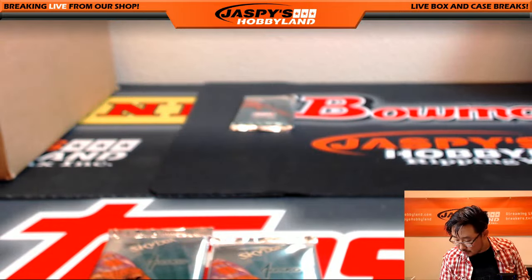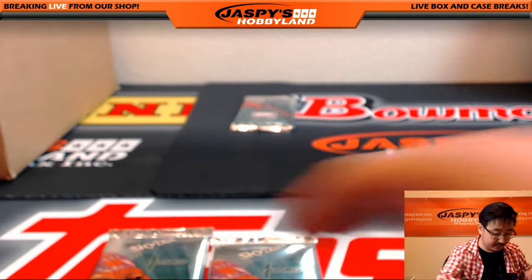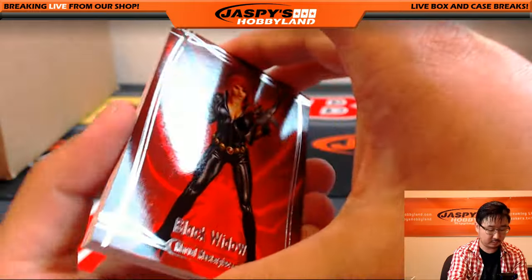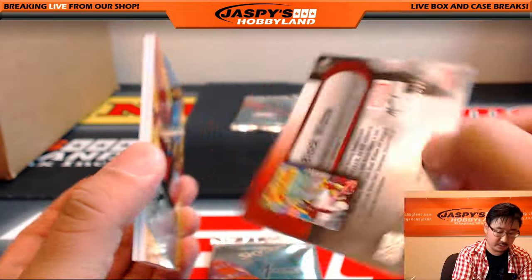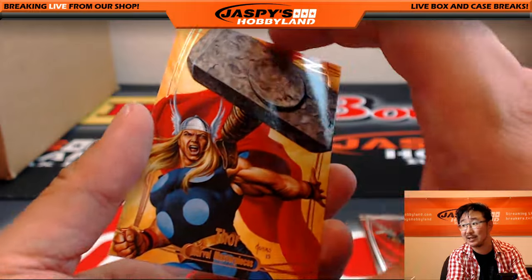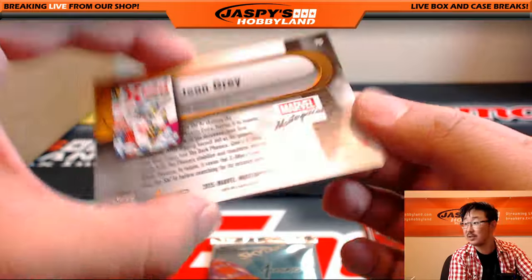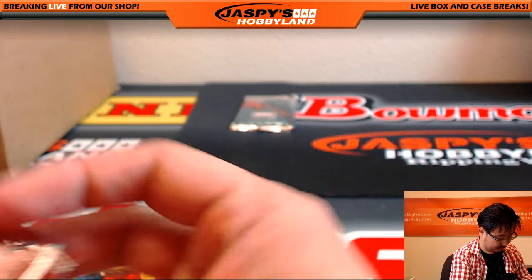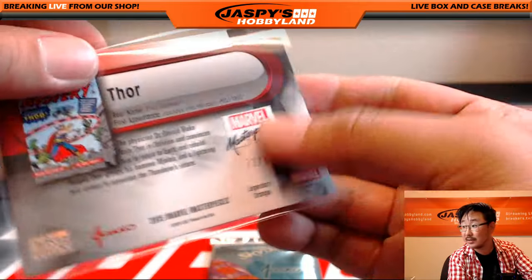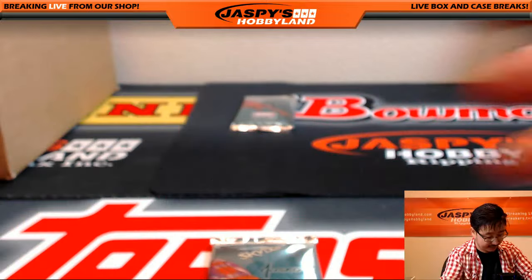Coming up next will be Charles. Charles, you have pack 8. Black Widow, 1259 out of 14.99. We've got Thor — Legendary Orange Thor, 72 out of 99, nice low number on that one. And we've got Jean Grey Gold Foil Signature Series. The Legendary Orange out of 99 was the nice one. Nice one for Charles.